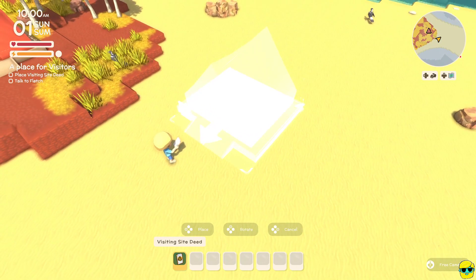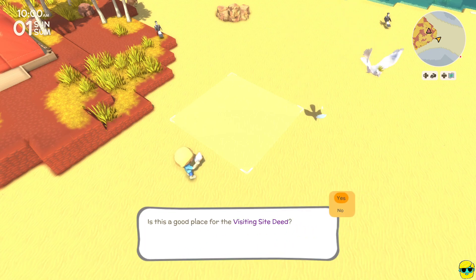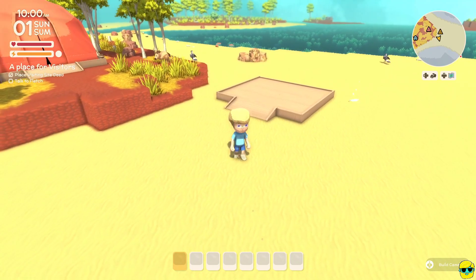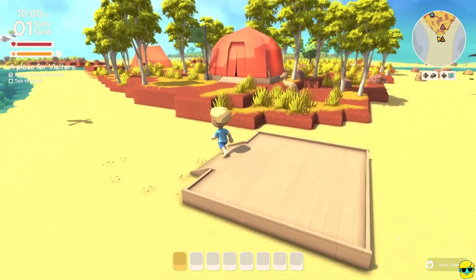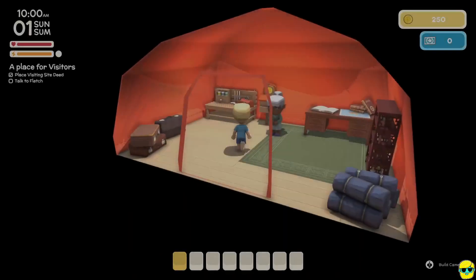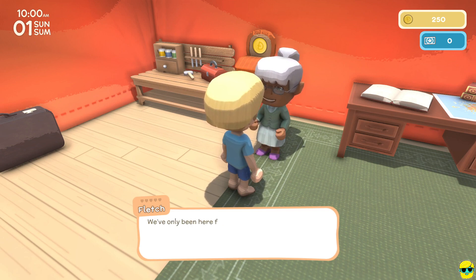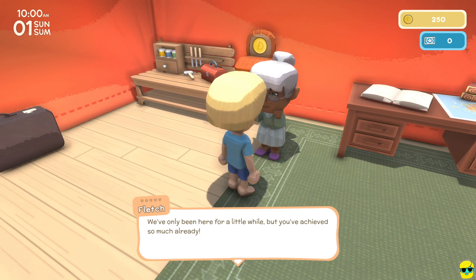We need to go put the visiting site deed down. In Dinkum, you're trying to entice people to eventually move in if you can meet their requirements. We want John the Trader so we can make Dinkums by selling stuff. I'm going to put this temporary site right here on the sand — that's totally fine. Once placed, we have a little landing pad where people will come and set up their shop. Let's go talk to Gran. Fletch says: 'We've only been here for a while, but you've achieved so much already.' Time is still stuck at 10 a.m. in this tutorial area.